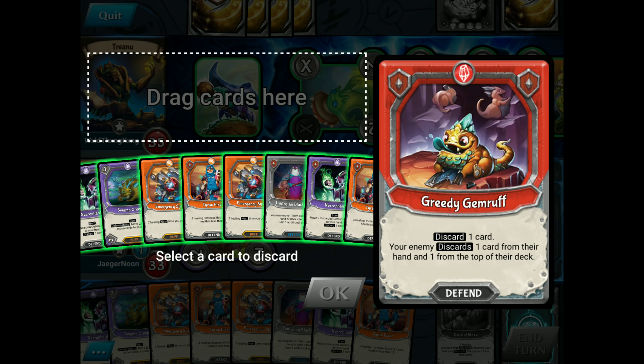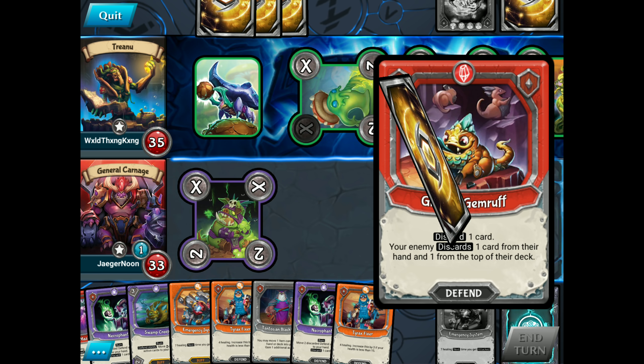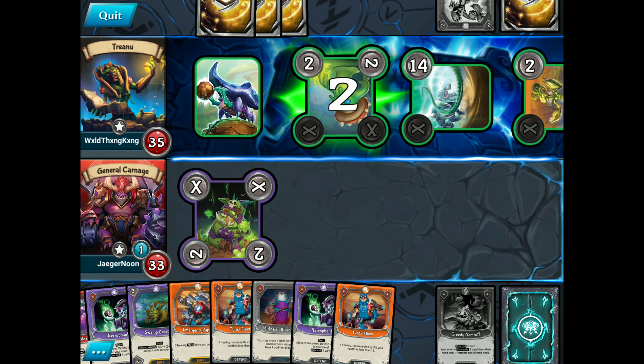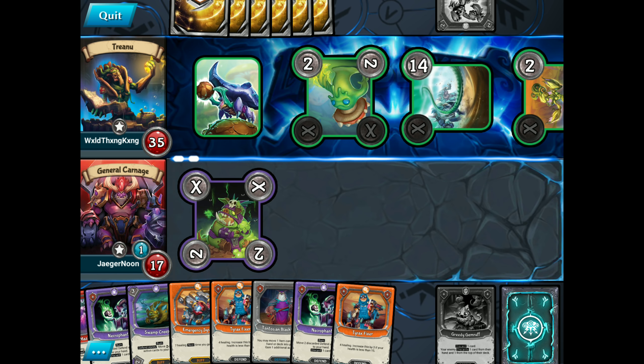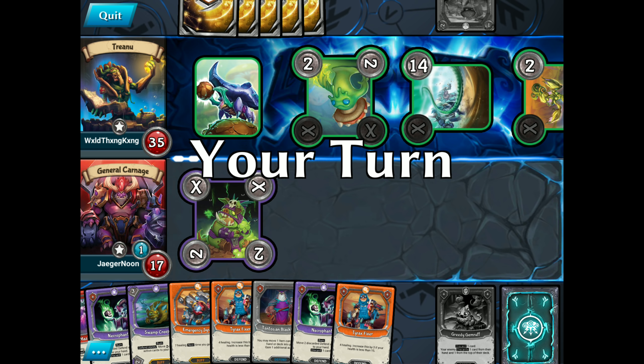We've got a Vile Breath — hoping we can bait out that Reckless Spirit again. I'm trying to think of anything else that I removed — Vine Lash. We don't have the buff removal. We're just going to Var Breath. Gritty Gemroth — probably the emergency system here. I just cannot see how this is going to go off. We took a massive old hit there. His deck is now empty, ladies and gentlemen. He doesn't have anything left — he's going to have to discard a card from his hand.